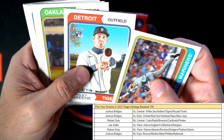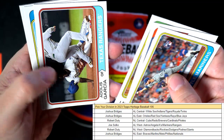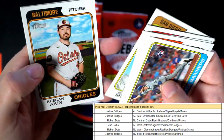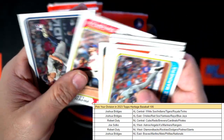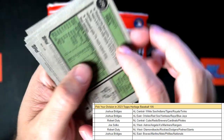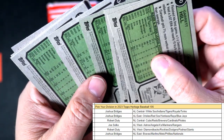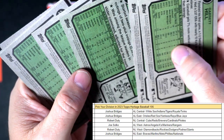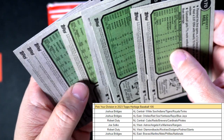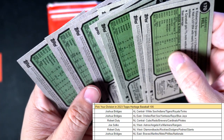Easton McGee, Riley Green, Shea Langoliers. Let's see if we got any short prints in this pack. Garrett Hill. Let's check the bottom left. Nope - no short prints.